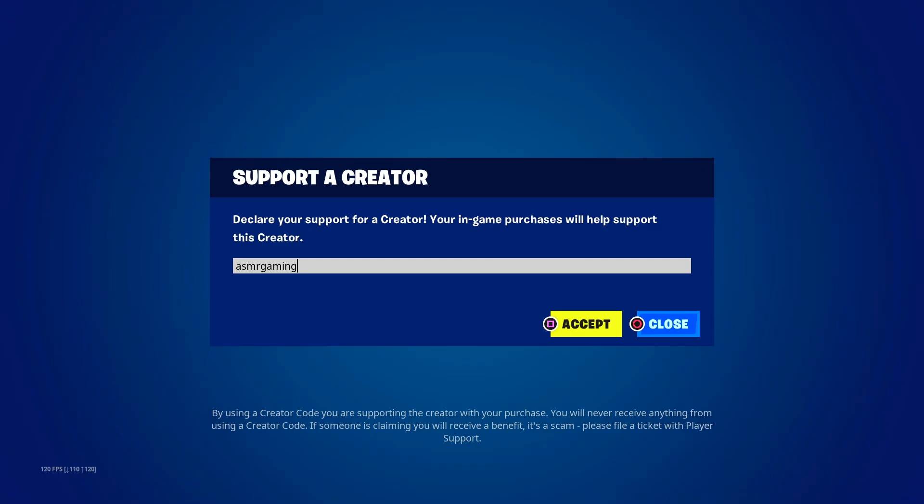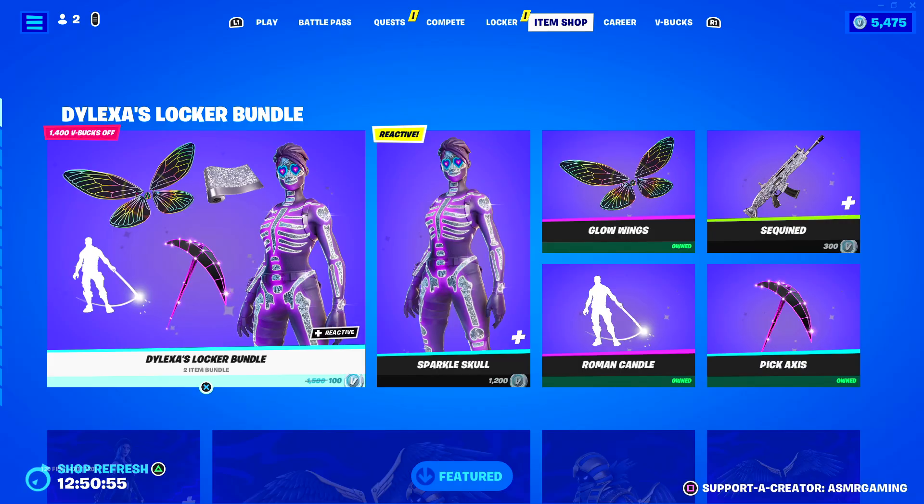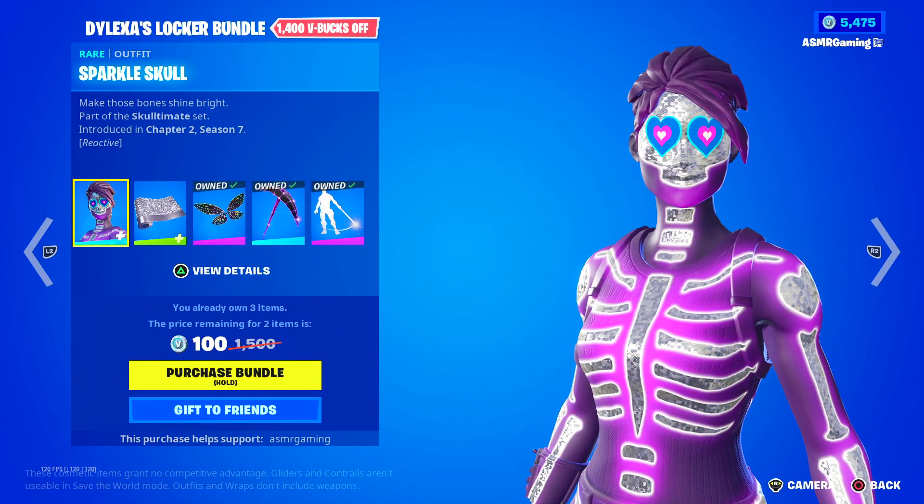If you are buying anything on the Fortnite Item Shop today on the Epic Game Store or the Fortnite shop, use code ASMR Gaming. Seriously, thank you all — each and every single one of you for using the code. Really appreciate it, it helps out the channel so much.